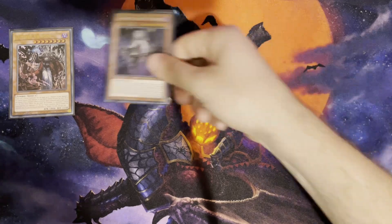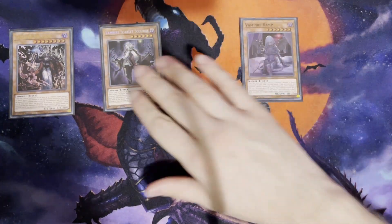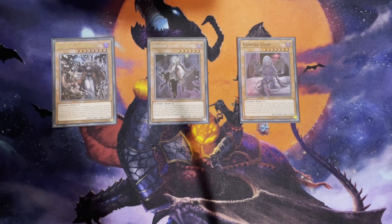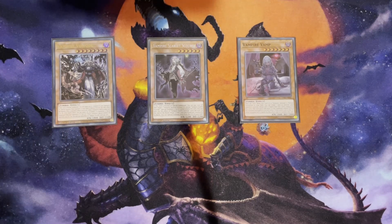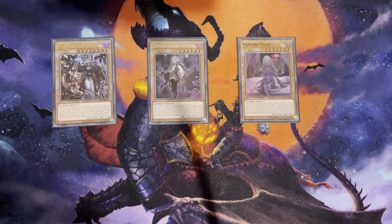I then run one Scarlet Scourge and one Vampire Vamp — my high-level main deck vampires. Scarlet Scourge being another extender that special summons from the graveyard, and Vampire Vamp being somewhat of a main deck boss monster. I have mixed feelings about main deck boss monsters — I kind of want to see them, kind of don't.